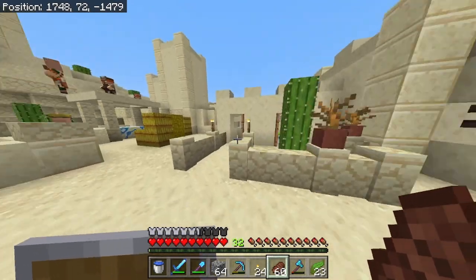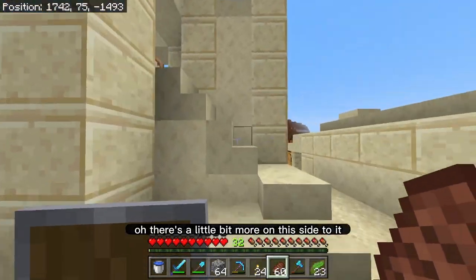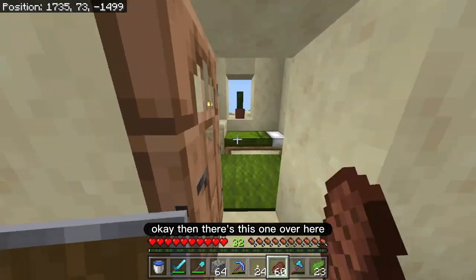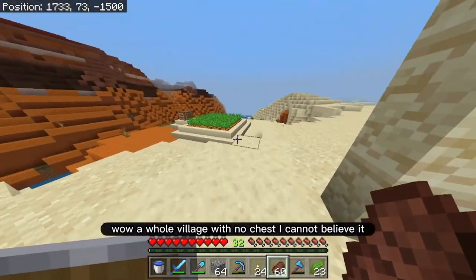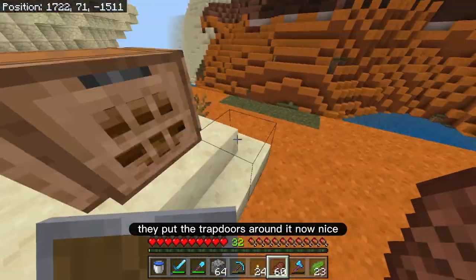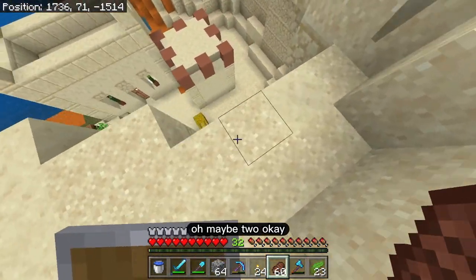I explored this little area — there was nothing in there. What's in this one? Oh there's a little bit more on this side. I already came here. Then there's this one over here — is there a chest in this one? No. Wow, a whole village with no chest, I cannot believe it. Oh, this is the compost — they put the trapdoors around it now? Nice. There's one more house down there, maybe two.